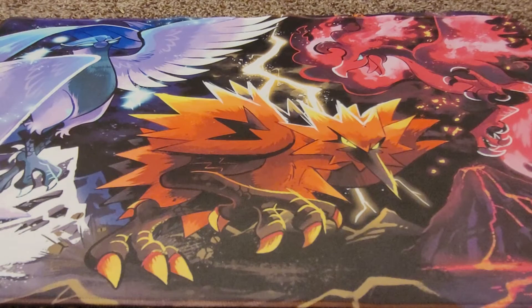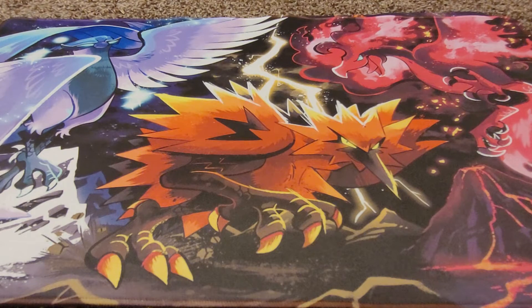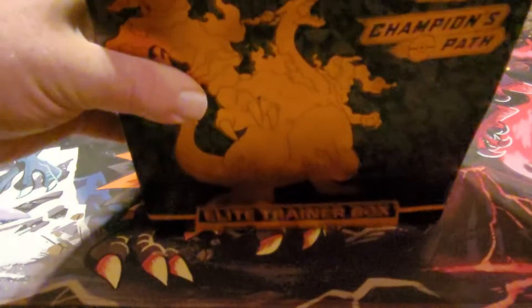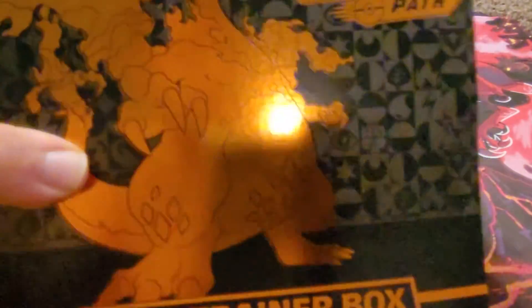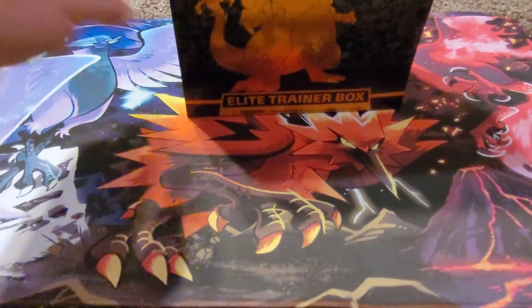Hello and the wait is over — finally today is the day of the big surprise, something I have not officially ever opened but have been minutes to get my hands on, because we got a Champion's Path Elite Trainer Box, and we got that from Unplugged Gaming. I'll leave the link in the description. Shoutouts to Unplugged Gaming — you can follow them on Twitter.